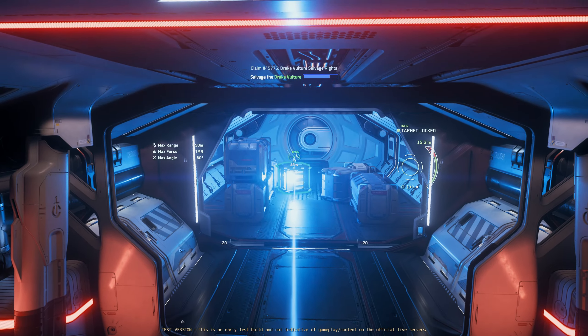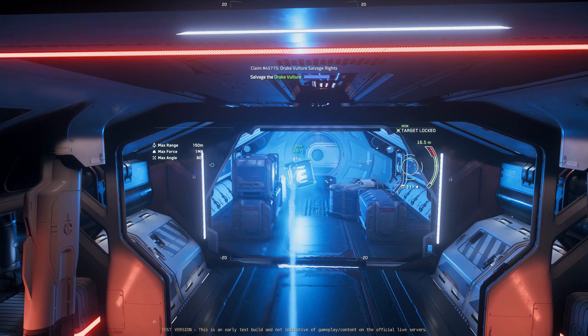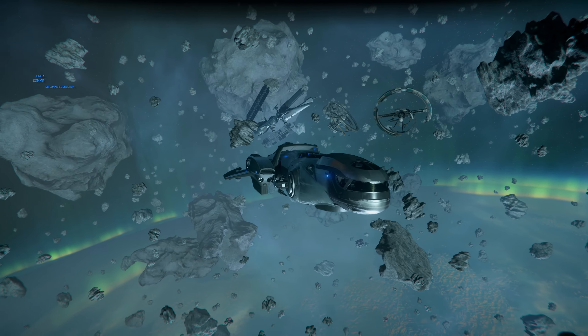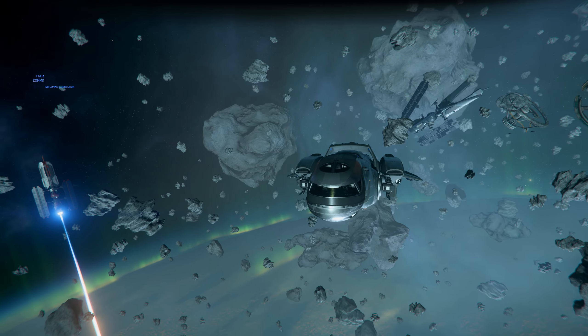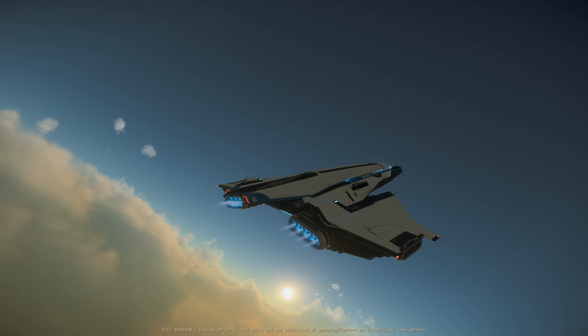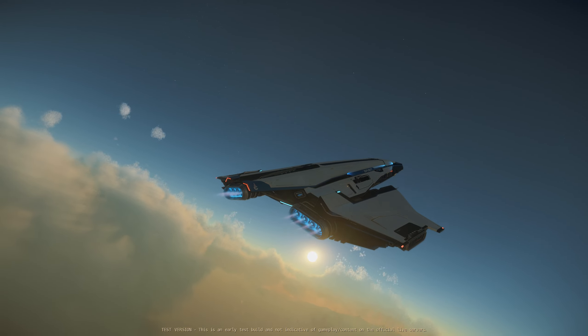With the C1 Spirit's upgrade from 48 to 64 SCU of capacity now rivaling the Freelancer, you'll be forced to make the difficult choice between that frumpy old space penis with a boring turret or the sleek, sexy cargo-hauling skyknife with the infinite fun of a cool-ass tractor beam.